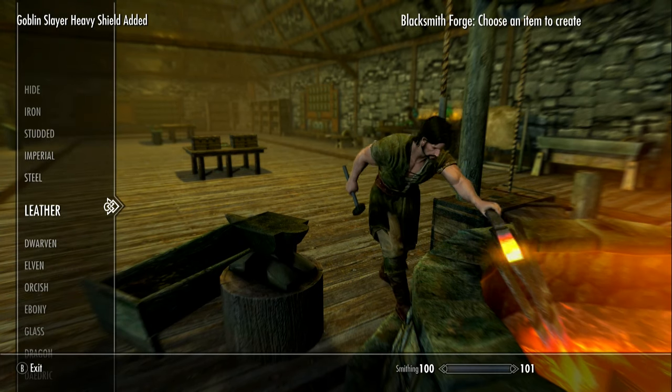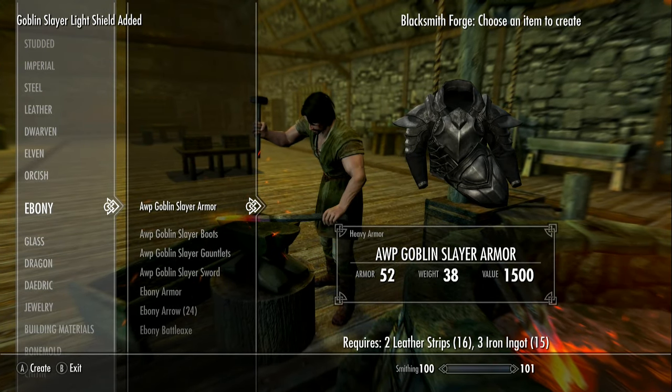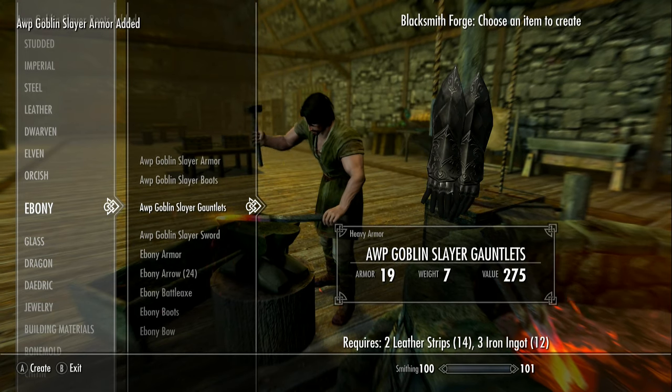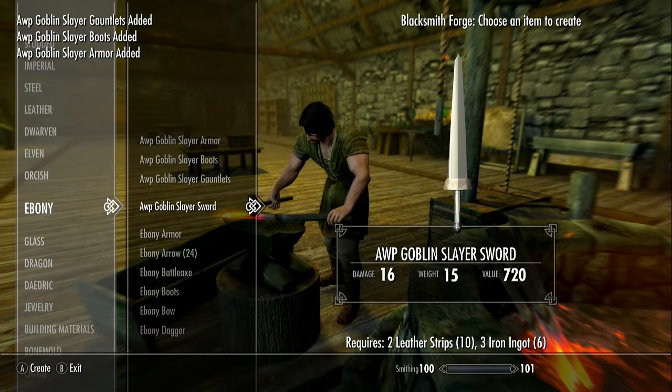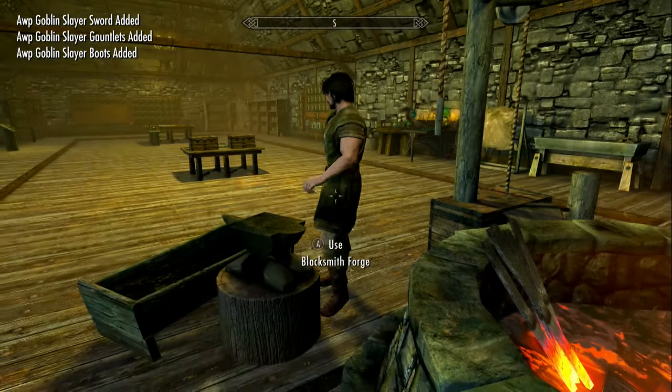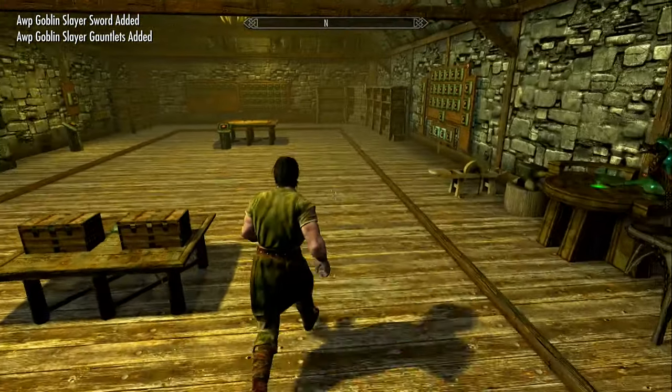Those look fine. They're under steel, and then you go down to ebony and you get this Goblin Slayer armor. I can't find anything other than these parts, so it's kind of a big category for those parts, but it depends on how much they put into it.